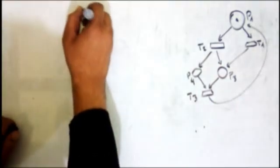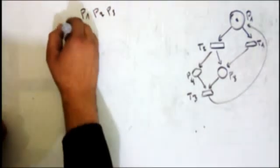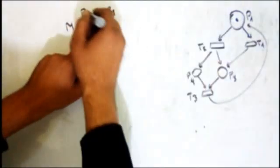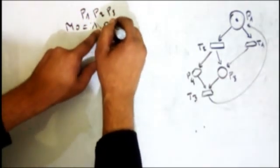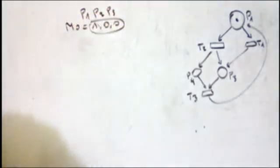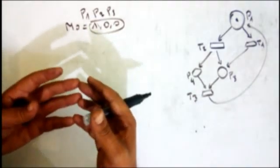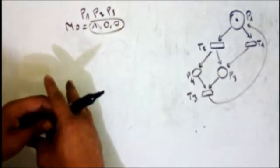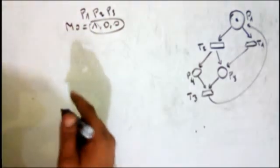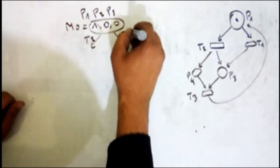Here we have three places: p1, p2, and p3. The initial marking has one token in p1, zero in p2, and zero in p3. Let's see the problem when we try to build a reachability tree for an unbounded Petri net, and then when we see the problem we can deal with it easily. From this marking we can fire t1 or t2.